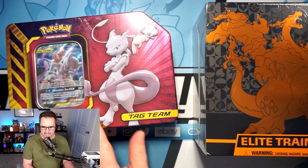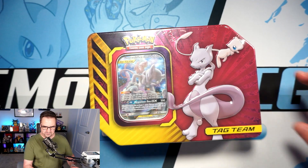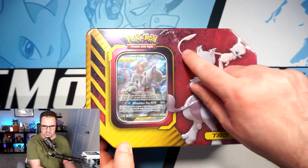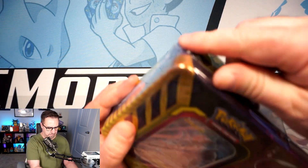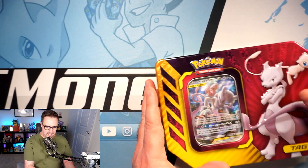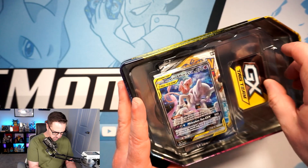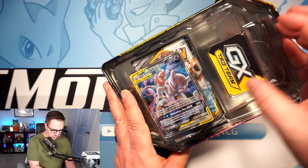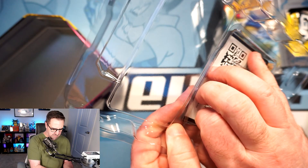We'll get to Champions Path in a little bit — let's crack open this Mewtwo and Mew tin first. You can see it's kind of damaged. I haven't opened one of these in a very long time. It's got my favorite promo of all time inside, and I'm really hoping this one looks nice so we can grade it. I've got one at PSA already with no clue what it's going to grade. I can see a Cosmic Eclipse pack in there.